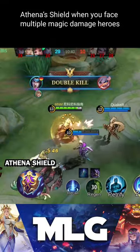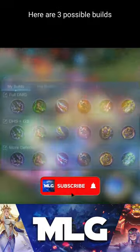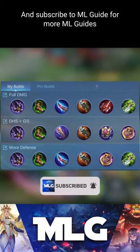Endless Battle for true damage and more CD reduction, Immortality for an extra life, Athena Shield when you face multiple magic damage heroes, and Corrosion Scythe or Wind Tucker when you want to split push. Here are 3 possible builds — subscribe to our ML Guide for more ML Guides!